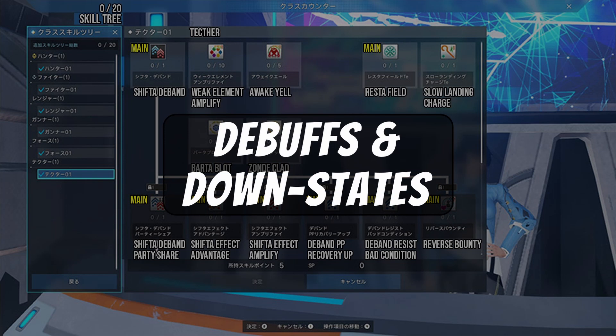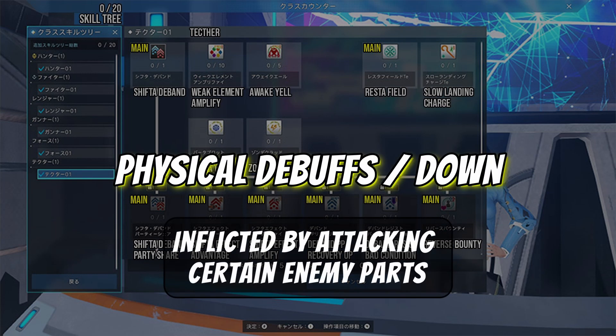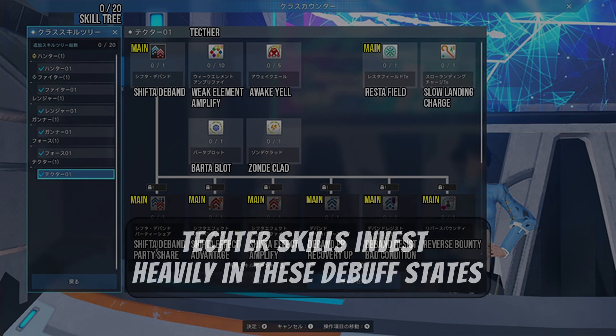Before we get into the Tecker skills, I want to call out a new concept: debuffs in NGS — specifically physical and elemental debuffs. I call this out for Tecker because Tecker will likely be able to take advantage of both. Physical debuffs are inflicted by continually dealing damage to certain parts of the enemy. Elemental debuffs are triggered by continued attacks that exploit the enemy's elemental weakness. The debuff can have varying effects, often weakening the enemy or providing huge openings.